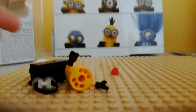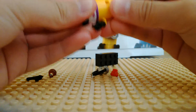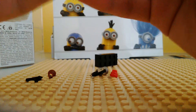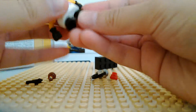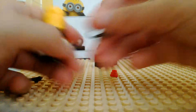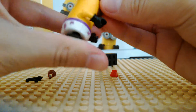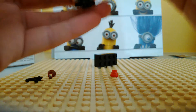Here are the minion pieces and we get a base too — so these are like Lego, which is awesome. The legs move too! The eyes are really really cool because they're like a rubber headband. This video may be longer but let's keep going.